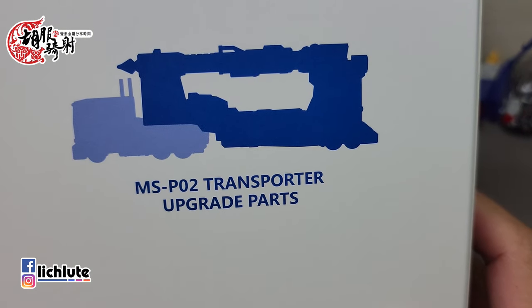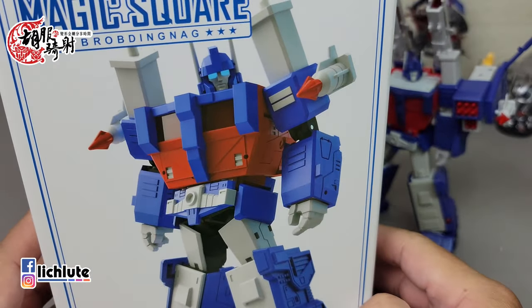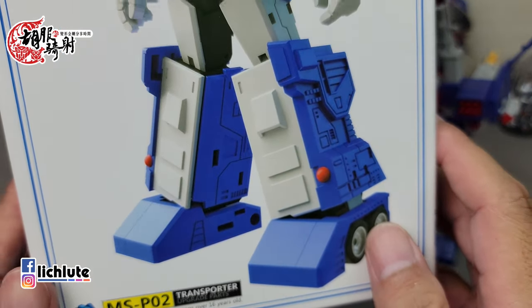欢迎各位再次收看胡福奇笑的兵型金刚分享时间，这是1366级，今天来给大家介绍事魔方最新推出的一款，命名叫做MSP02 Transporter的一个升级配件。它的合体形象可以明显看出是G1的Ultra Magnus（童天小）的形象。